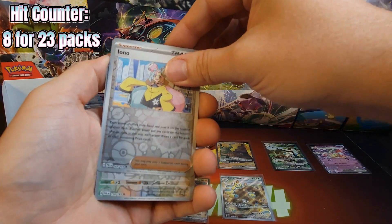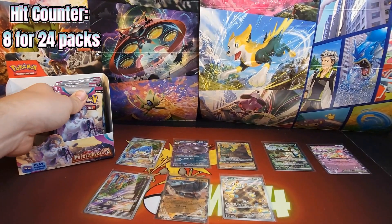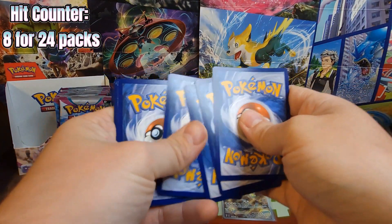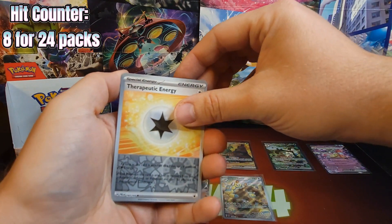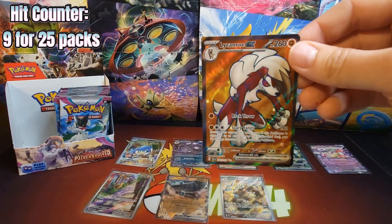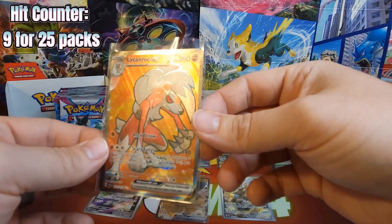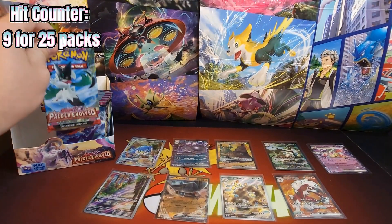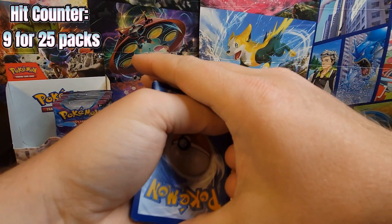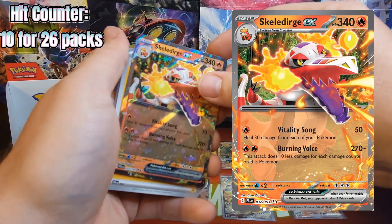Iono reverse, Flamigo, and a Slaking. Therapeutic Energy, another Slaking reverse, and a Lycanroc EX — Ultra Rare. See, that card just pops. And Murkrow, Primeape, and a Skeledurge EX — back-to-back hitters.